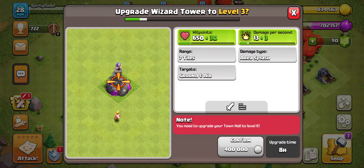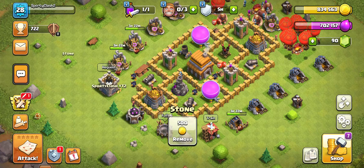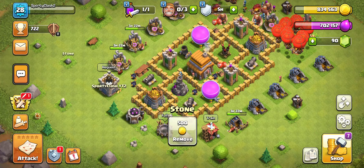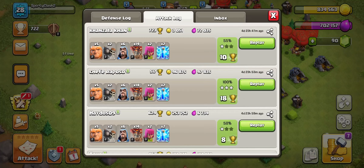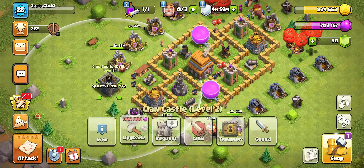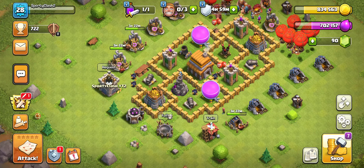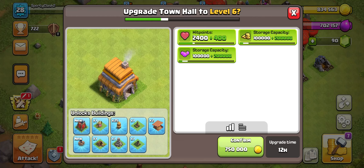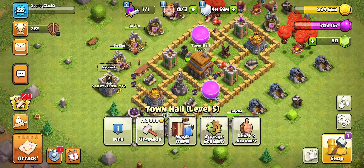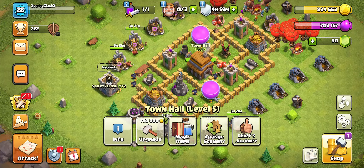Wizard towers are fully upgraded, everything like that. We have a bunch of loot in here still. I don't know if it's just me, but has it always been this easy to get loot at lower Town Halls? My last attack was four days and 23 hours ago because I have so much loot — I don't even need to attack. Town Hall 6 is going to change that because as you can see it costs 750,000 gold to upgrade. From Town Hall 1 to 5 I've barely needed to attack, and it's kind of weird because I enjoy attacking — it makes the game fun.